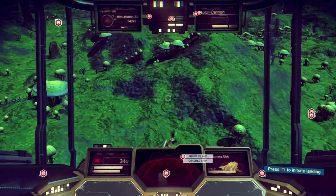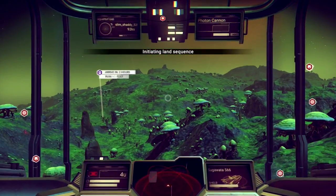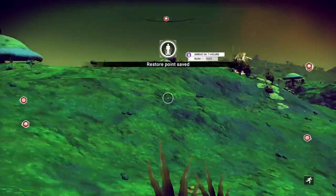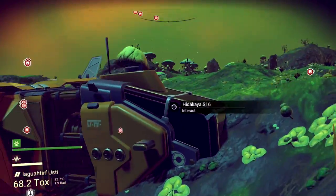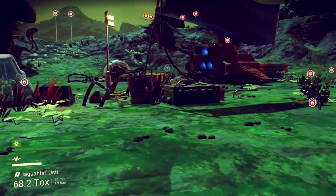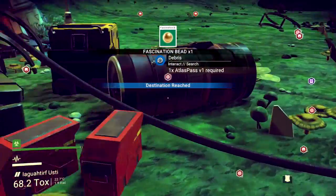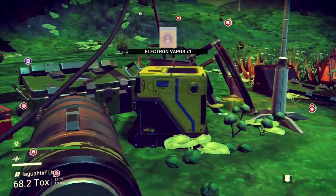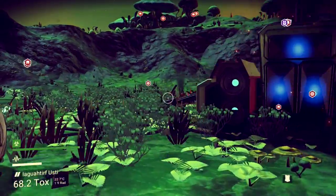When I arrive at crashed ships, I'm always looking for trader ships, kind of like the one I'm flying right now, because these ships tend to have a lot more inventory slots than the other types. They generally look something like this — usually pretty big and bulky. We have some loot here: the Atlas Pass. They always give you some pretty good stuff, sometimes fully built warp cells and things like that, so it's always worth a look.